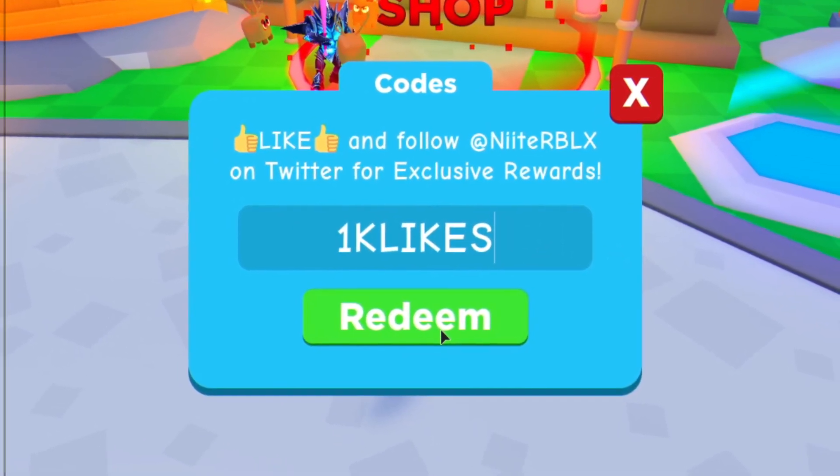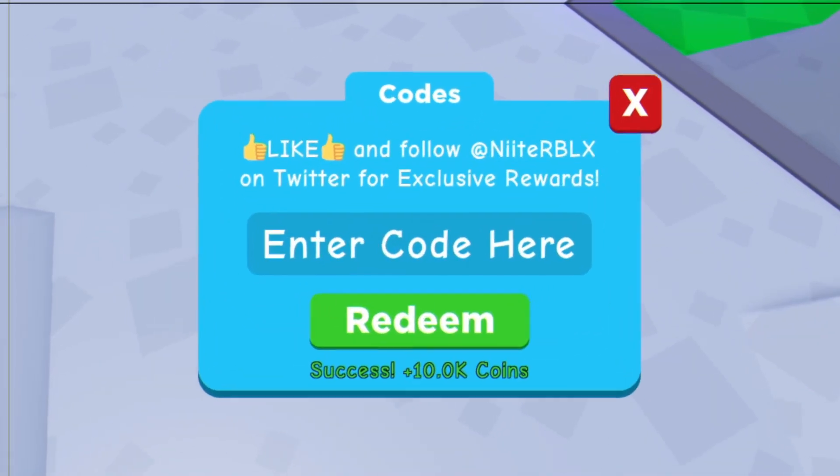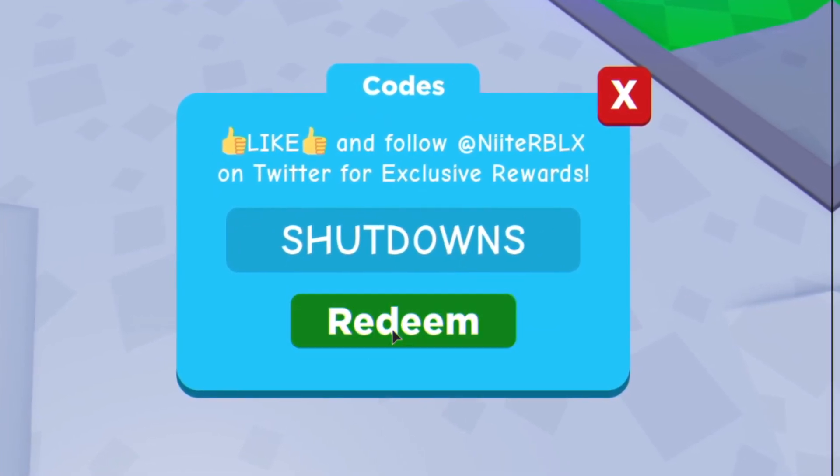Next we have '1k likes'. Enter that one in and as you can see it gives 10,000 coins, which is very nice. Then we have 'shutdowns' - go ahead and redeem that one now, enter it in for 500 coins.